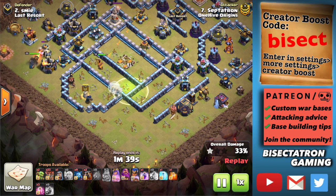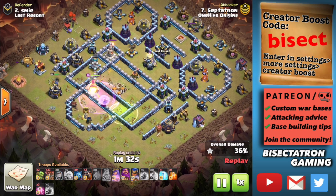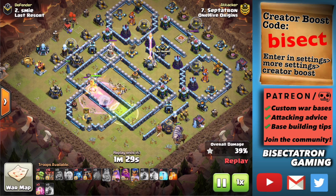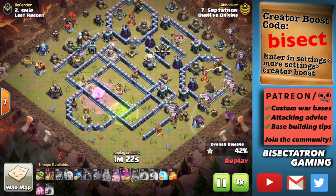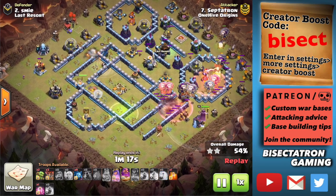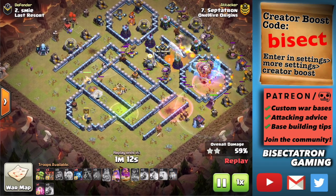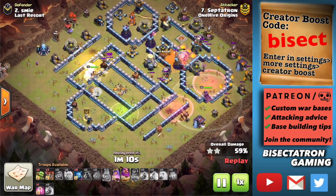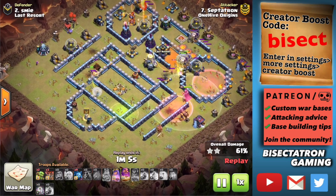Let me give you some stats before we talk about anything else. This was my own attack in this war — a Lalo attack, getting both Scattershots, both the Queen and the Royal Champion, and the Town Hall. Those are all the most deadly defenses for Lalo at Town Hall 13. Even though my Lalo is pretty bad, with not-great pathing and deployment, I'm still able to three-star because I got so much value with the Queen charge.